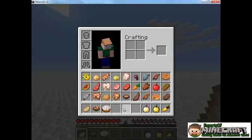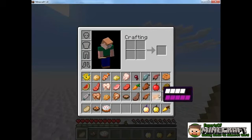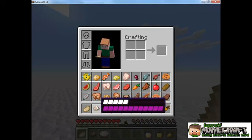You can cook potatoes to make baked potatoes. If you combine a bowl with a brown mushroom and a red mushroom, you can get mushroom stew. You can cook salmon. You can make pumpkin pie from pumpkins, eggs, and sugar. You can make rabbit stew, which is one of the best things you can get, if not the best. You can see it restores half your hunger meter and gives a ton of saturation. It's made from a variety of ingredients, but if you're able to make it, it's worth it.